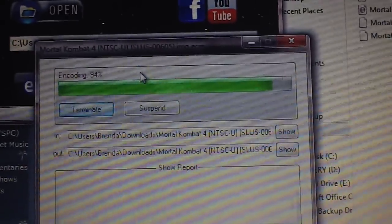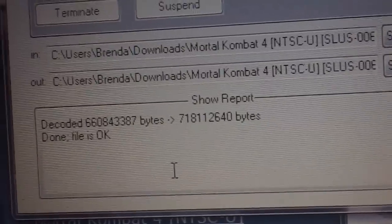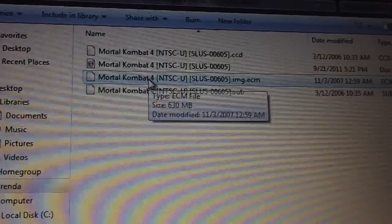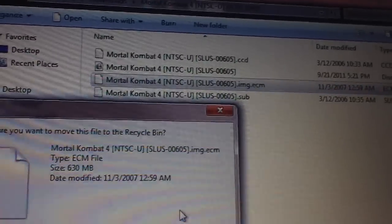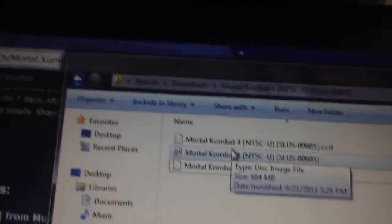You cannot make an e-boot out of an ECM file. It will say decoded that many bytes to this many bytes — done, file is okay. You can go ahead and close this. Just so you don't confuse yourself, I would click on the img.ecm and delete that as well. Now you have these three files that we're going to take and turn into an eBoot.PBP.